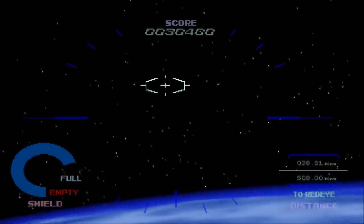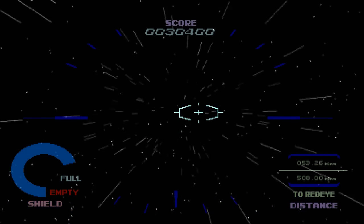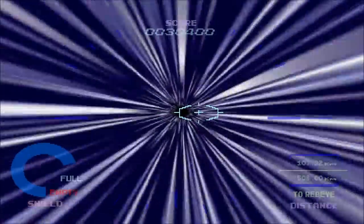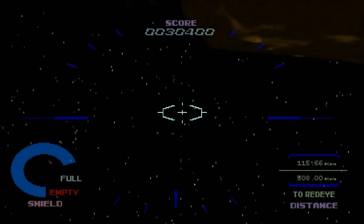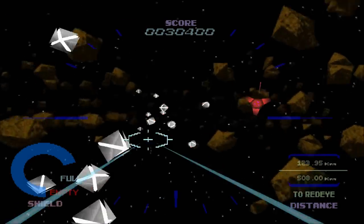Warp unit set. Enemy fleet has warped towards Red Eye. Pursue and engage Red Eye. Geosword warp point is located. Warp unit set at W726. Warning. Warning. Entering enemy's defense line.